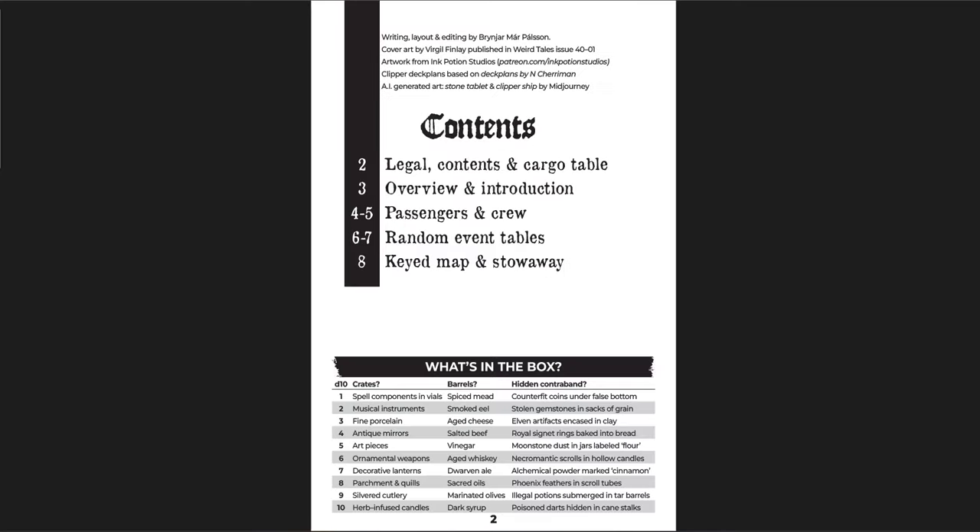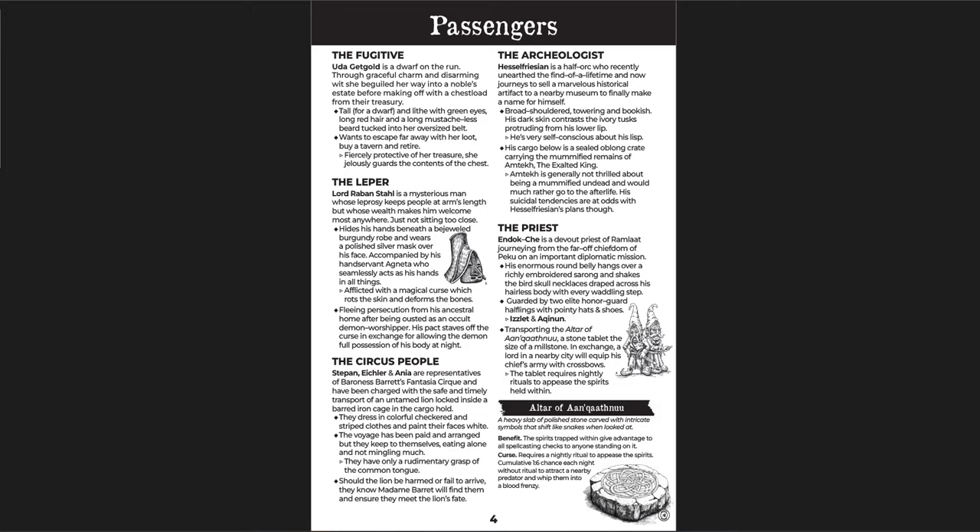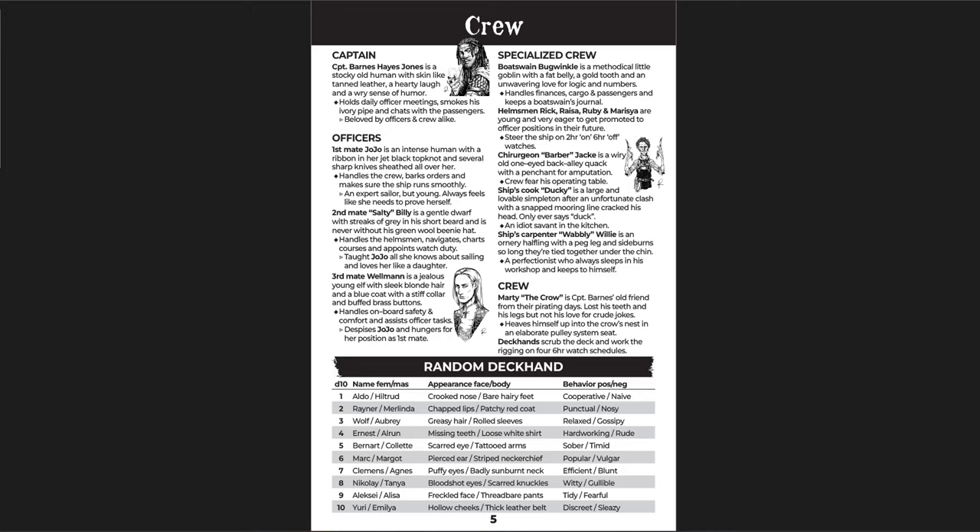They're traveling, there are a bunch of NPCs and things happening, and it's up to them to deal with it. Essentially there's just a ship going through the sea, a person is killed, and there's a murderer. The players can try to figure out who it is and what's going on. There are a bunch of NPC passengers: the fugitive, the leper, the circus people, the archaeologist, the priest — and then the crew and a stowaway: the captain, officers, specialized crew, and general crew with some random deckhands.